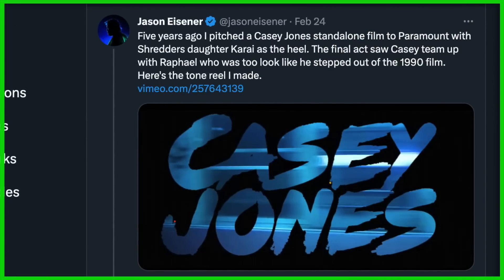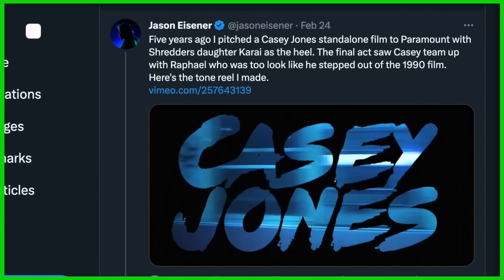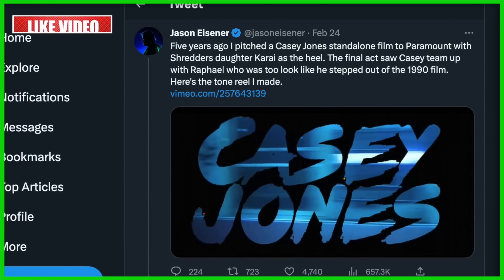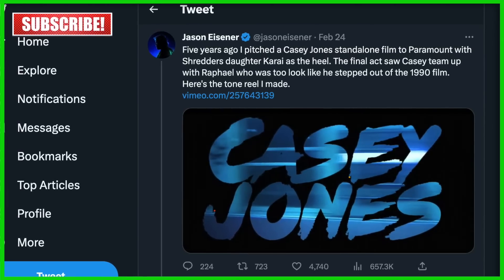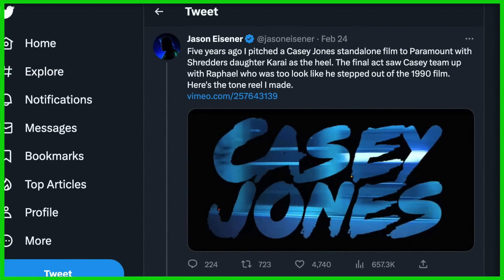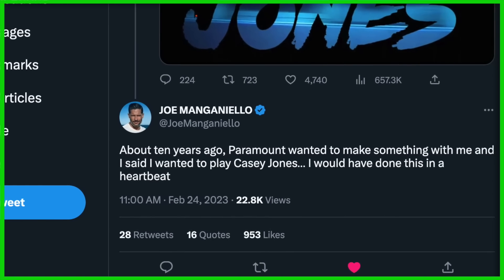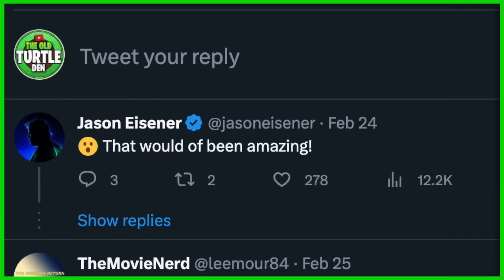This last story is really interesting. It's coming from Jason Eisner's Twitter page — he's a screenwriter, producer, editor, and director behind Dark Side of the Ring and other projects. He tweeted that five years ago he pitched a Casey Jones standalone film to Paramount, with Shredder's daughter Karai as the heel. The final act saw Casey team up with Raphael, who was to look like he stepped out of the 1990 film. He shared a tone reel on his Vimeo. Joe Manganiello then replied, saying that about 10 years ago Paramount wanted to make something with him and he said he wanted to play Casey Jones — he would have done Eisner's pitch in a heartbeat. Eisner replied that it would have been amazing.